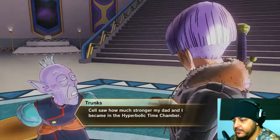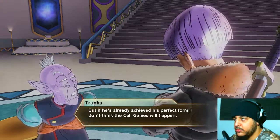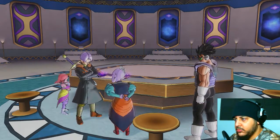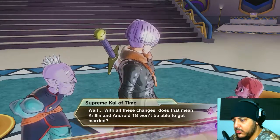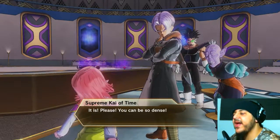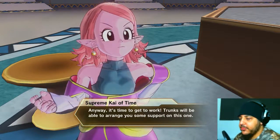'Cell saw how much stronger my dad and I became in the Hyperbolic Time Chamber, so to test how strong Goku and the rest could get, he devised the Cell Games. But if he's already achieved his perfect form, I don't think the Cell Games will happen.' 'Why don't you pop in and pay Cell a visit? You're far stronger than you were back then.' This is getting ridiculous. 'With all these changes, does that mean Krillin and Android 18 won't get married?'